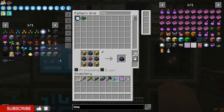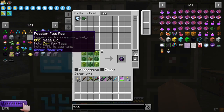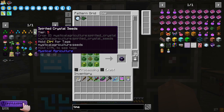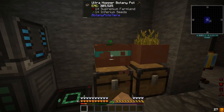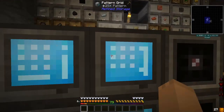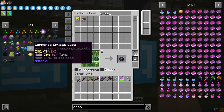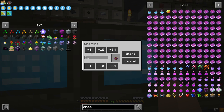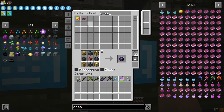Let's jump into this episode. I would like to get some of these seeds in a lot better — ultra botany pod, most likely the creative one. I would like one, two, three — six of these creative ones. It'll be our first creative item that we've made for this pack.